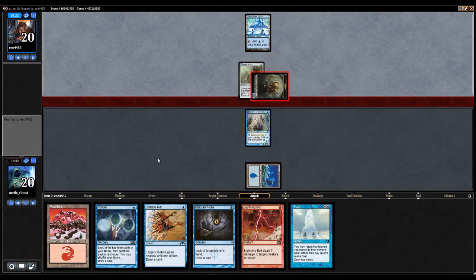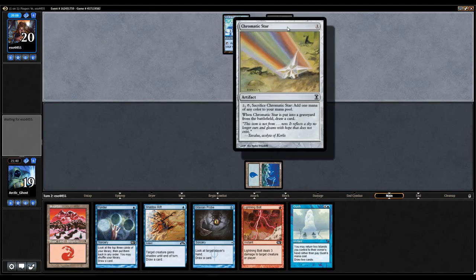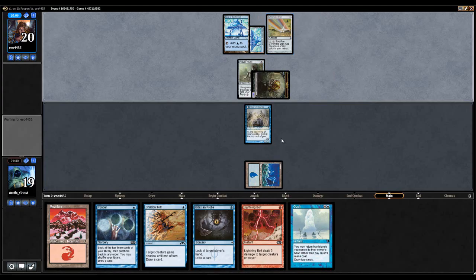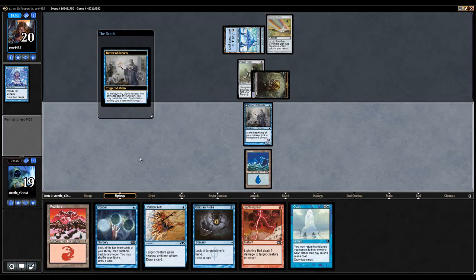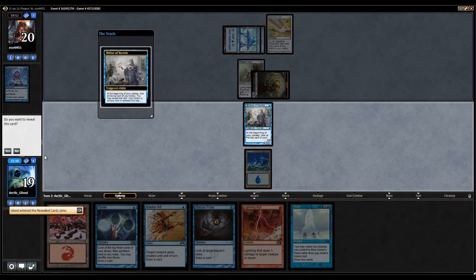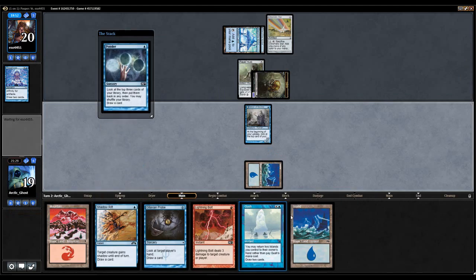Alright, take one. No way that I'm blocking. Did my opponent keep the one-land plan? No, did not keep the one-land plan. Kept the double-artifact-heavy hand though. Oh, alright. My opponent cast Springleaf Drum and we got an island — that's unfortunate. Well, kind of unfortunate but not really. Let's go ahead and Ponder.